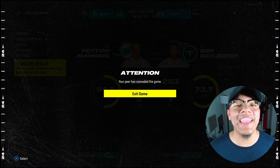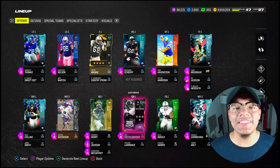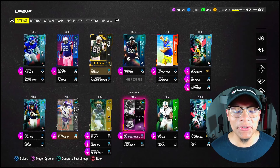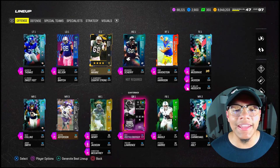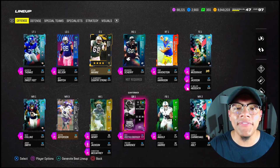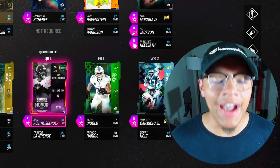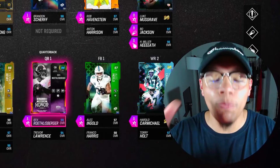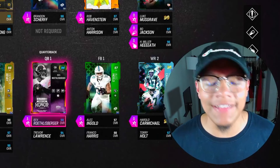There we go — game over. Derrick Henry did not have a good game at all; I hated the way he ran the ball. But Ben Roethlisberger slung that ball very well. I just noticed Ben didn't have gift wrap on him the whole game, which is kind of ridiculous. Derrick Henry didn't drop a single pass with that 62 catching — but other than that he played awful. I gave him like 20 carries; he didn't do anything. The stiff arm never activated even though I was button mashing it.